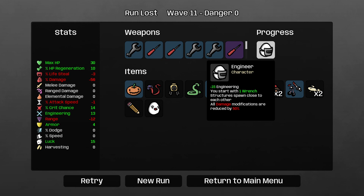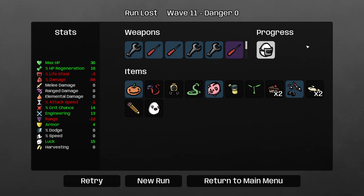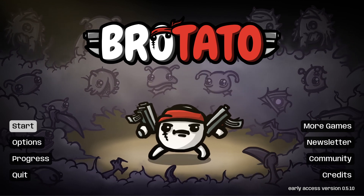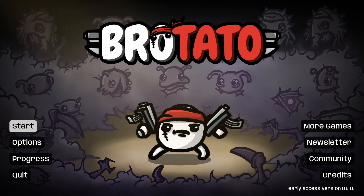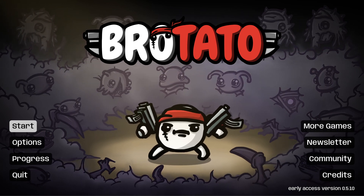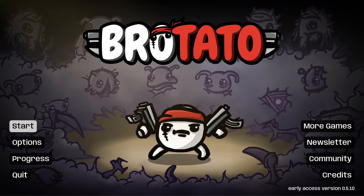And we unlock the Engineer — plus 15 engineering, you start with one wrench, structures spawn close to each other, and all damage modifications are reduced by 50%, which shouldn't be a problem because engineering just doesn't care for damage modifications. So I think next time we're going to do this, or get the Multitasker with shifts and elemental damage. But anyway, that was an interesting run — it was different than I hoped, it didn't go as far as I hoped. Thank you nerds so much for watching. I'm the Renegade Cactus and I gotta run. Bye-bye.